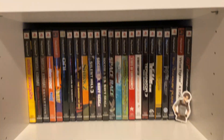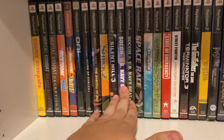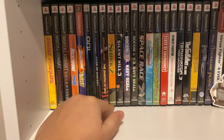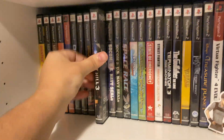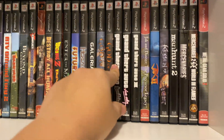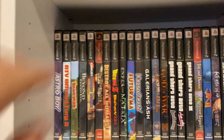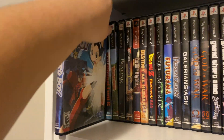Moving on to the PS2 section — I have some heavy hitters, not too many. Mr. Mosquito. Silent Hill 3. And then all the Grand Theft Autos, which have the posters and whatnot. Here's Futurama — pretty expensive game, pretty hard to find. Astro Boy — I love this game.